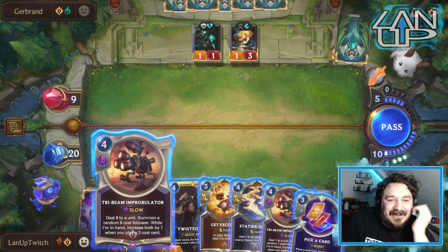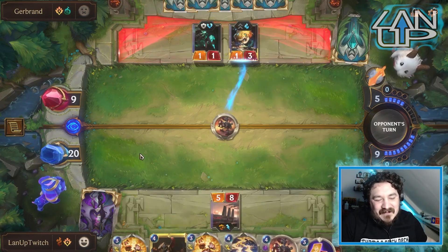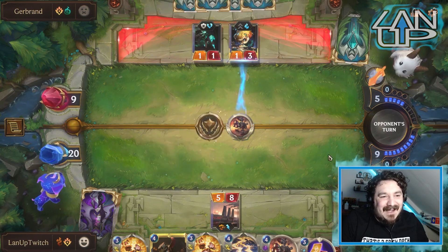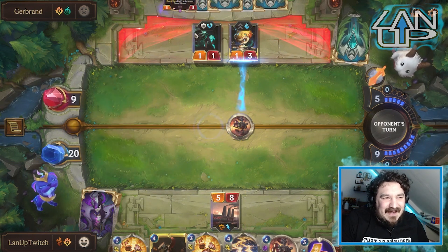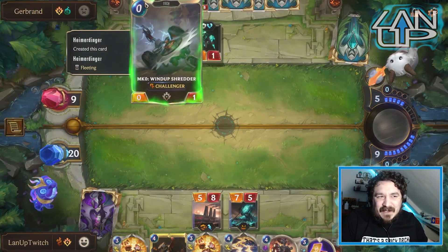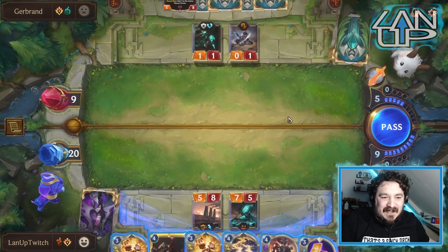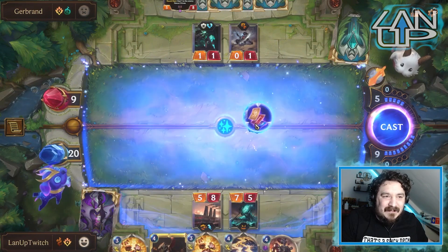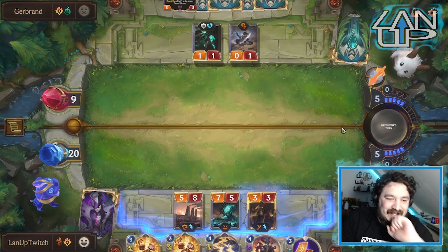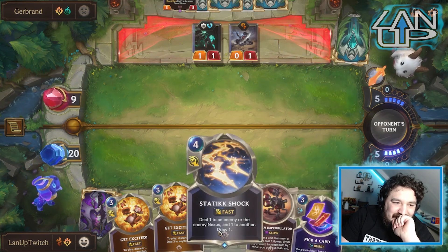We could technically make that a nine-cost if we really wanted to, but I'll go with hitting Heimer with eight damage plus eight. Fading Memories is not too bad because it's ephemeral so it'll never get the ability off. I'm guessing they just wanted a zero-cost spell — the cards in their hand must not be the best. I'm potentially going to regret my decision here, but I'm going to throw Twisted onto the board.